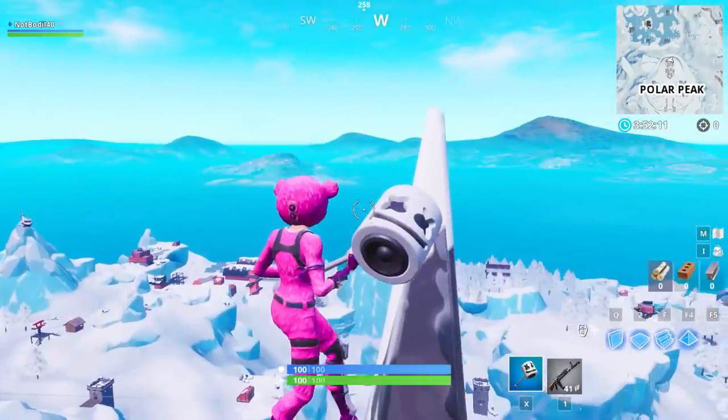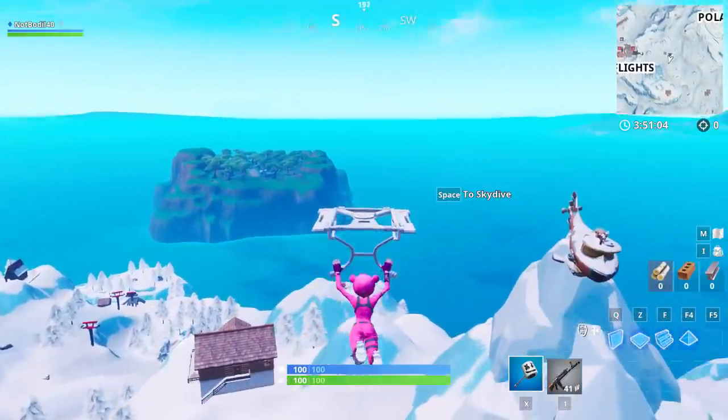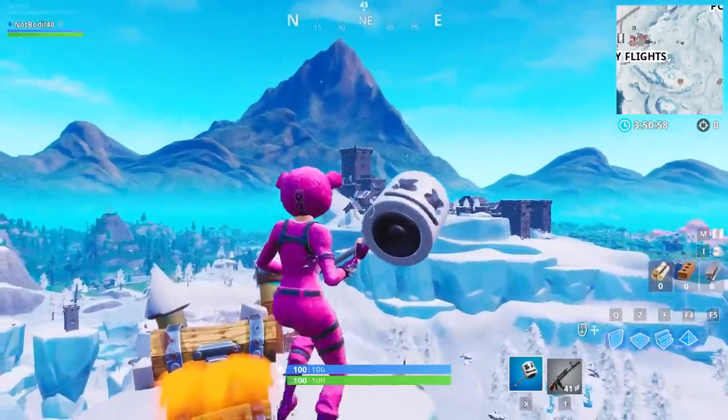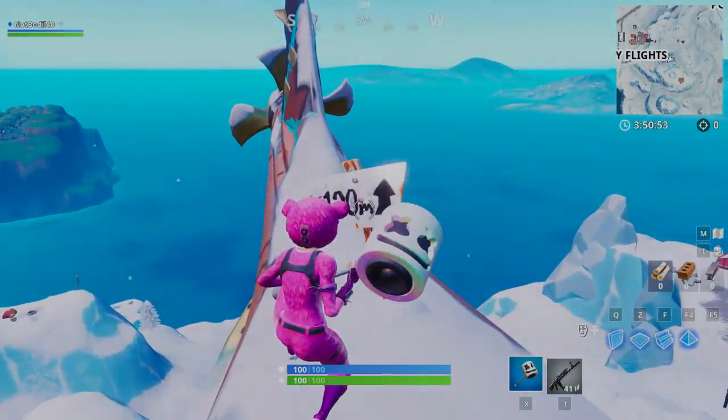Location number three was actually a challenge from last season, and it's located on this submarine over here. As you can see, it's really high up in the air — almost as tall as the castle, but it's actually 130 meters. And this is the third highest elevation in Fortnite.